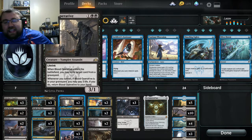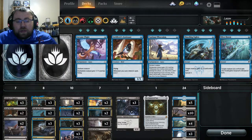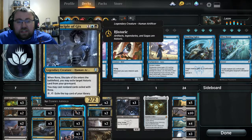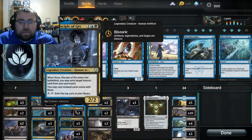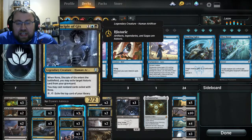Blood Operative especially has lifelink and exile-target-card graveyard hate, especially with all the jumpstart spell shenanigans. Now, one of the things people wonder with Stitcher's Supplier is: what happens if you accidentally mill Lazav? Well, we put two copies of Rona in here to deal with that. If Lazav's in the graveyard, a good turn 5 play is to play Rona and then cast Lazav again — since when Rona enters the battlefield, you exile a target historic card from the graveyard and may cast non-land cards exiled with Rona. Since Lazav is legendary, it counts as historic, so it works.